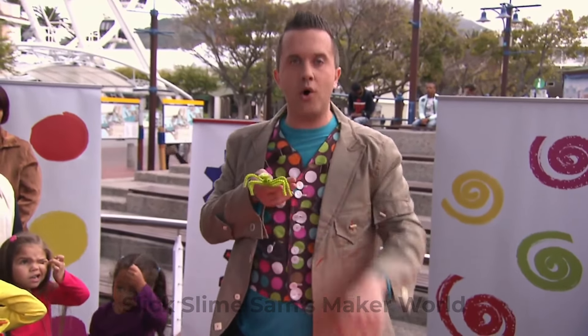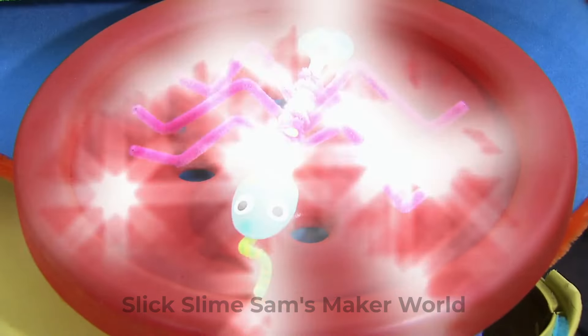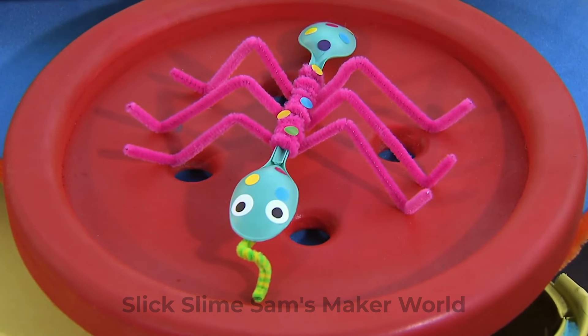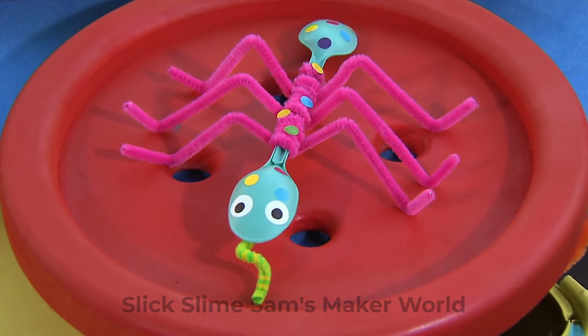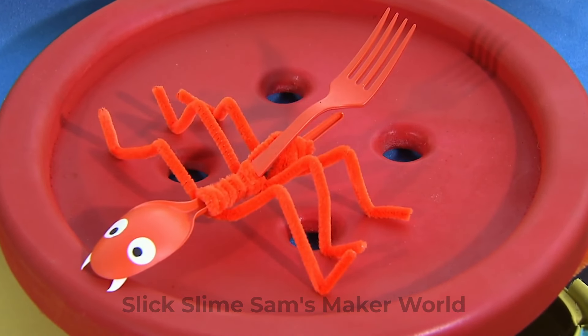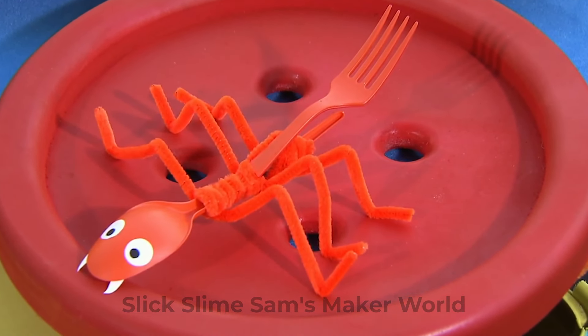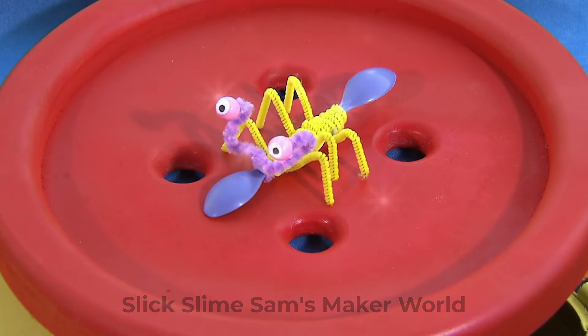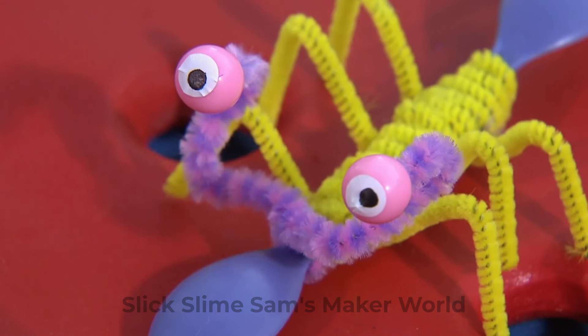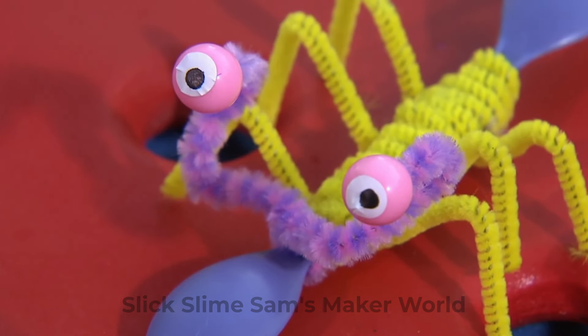But if you have got more than a minute, you could try all sorts of ideas! How about a multi-coloured spoon creature made with spotty stickers and a curly pipe cleaner tongue? Or what about this fabulous orange scorpion with a fork for a tail? Or you could even try a baby spoon creature with beads for eyes on pipe cleaner stalks.